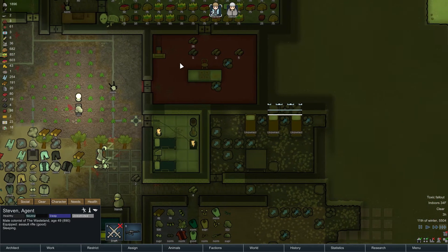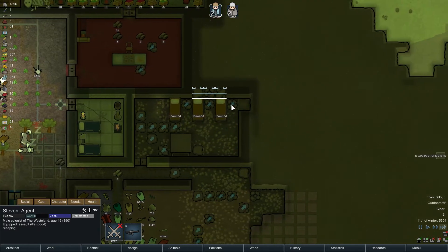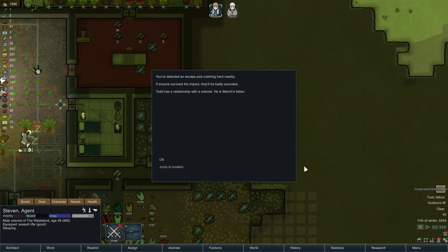It's night time, I'll let them sleep and then we'll work on this in the morning. And I gotta get this stuff done too. Escape pod. Relationship - Todd has a relationship with a colonist. He is Stench's father.